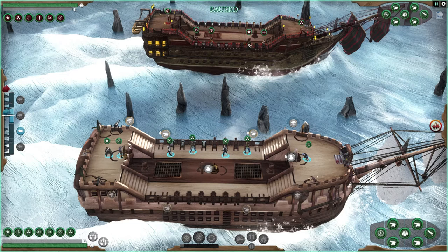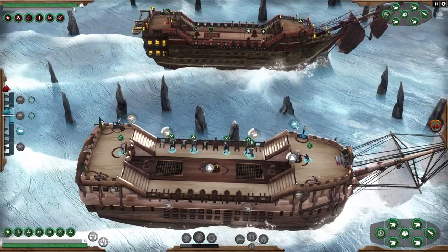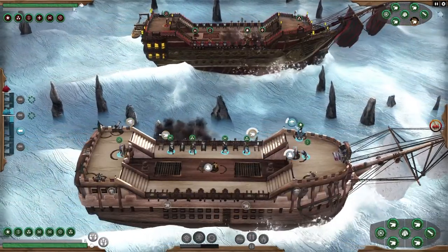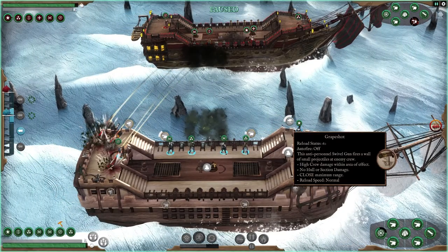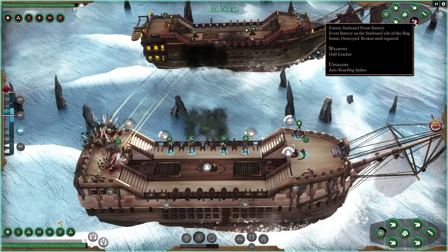First thing we're going to do is try to wipe out this hullcracker as quickly as possible. And then while we're keeping that thing pinned down, we're going to start working on this guy over here. Everybody seems to be set and we're going to start rolling. I don't put my mortar or my grape shots on auto-fire because I like to aim those. And as you can see, one volley's gone through from my cannons and I've already knocked out that hullcracker.